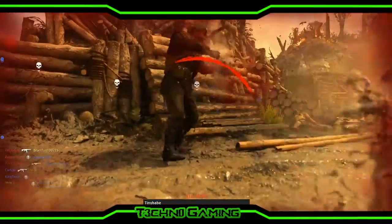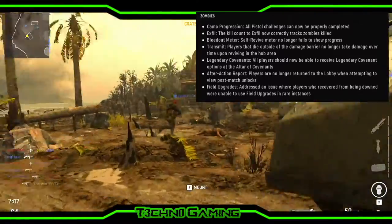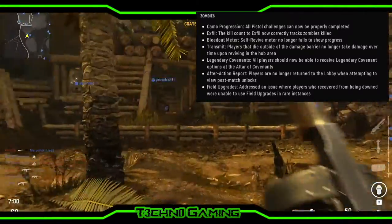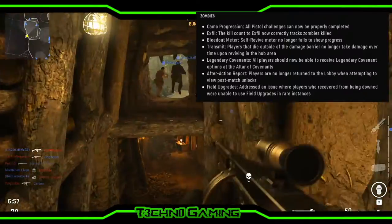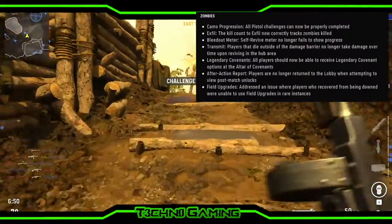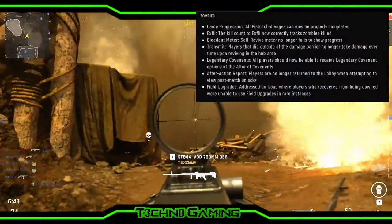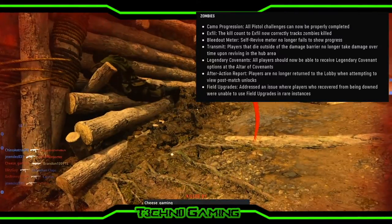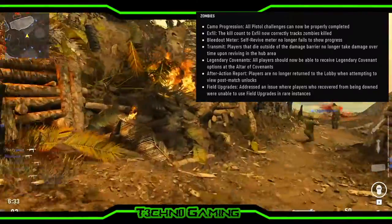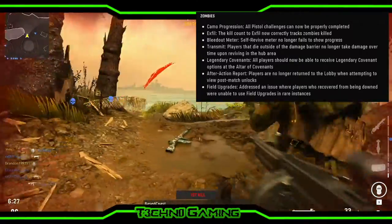This next section covers all of the stuff for zombies. The camo progression for zombies: all pistol challenges can now be properly completed. The kill count to exfil now correctly tracks zombies being killed — apparently it wouldn't beforehand. The bleedout meter when being self-revived no longer fails to show progression of being revived. Players that die outside of the damage barrier no longer take damage over time upon reviving in the hub area. I had a match where a player just continuously died because we revived him in the hub and all he would do was just die with nothing hitting him — it's crazy.